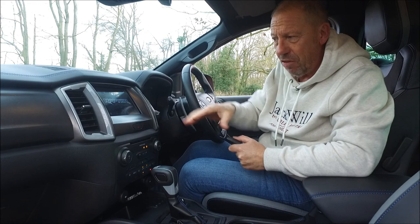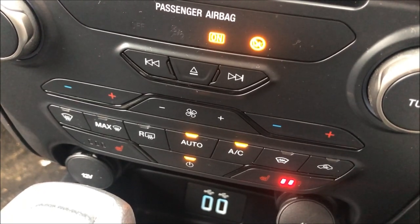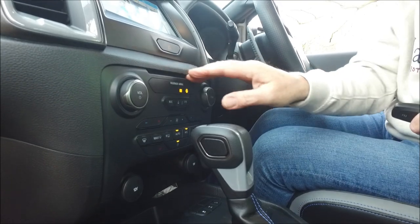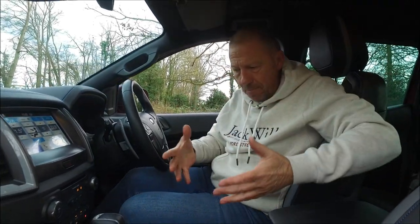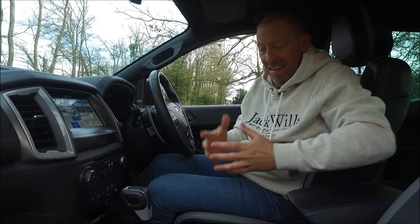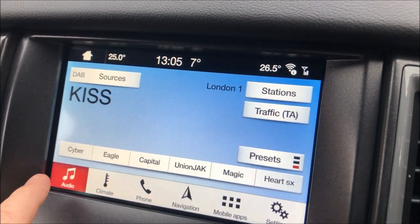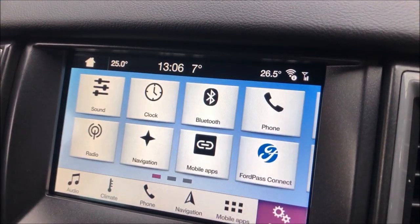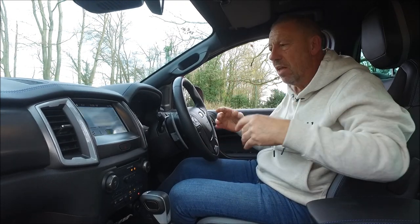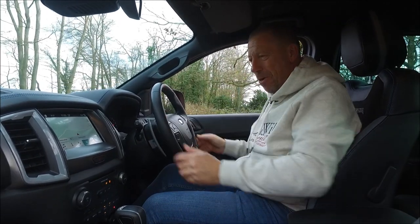The Raptor screen — eight inches of TFT touchscreen. Starting down here with the heating control system, which is very simple to operate with independent full air conditioning. There's a CD/DVD player in here as well, though no one uses those these days because this car comes with Bluetooth, Apple CarPlay, and Android mirroring. Everything's covered — just plug in and away you go. The eight-inch TFT touchscreen is well easy to use: radio, media, climate control, phone connectivity, and a very good nav system — apparently developed in the States, so it's simple to use.